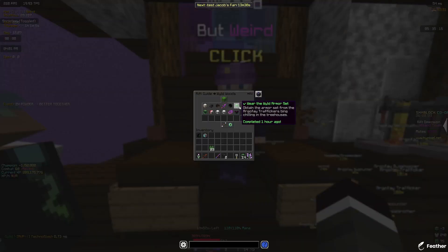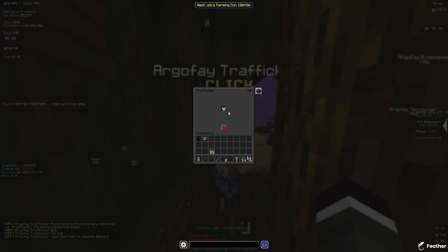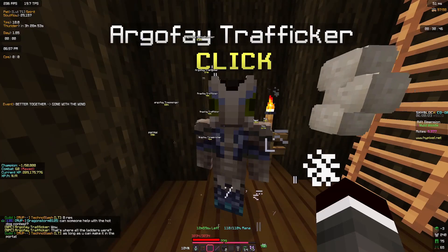Wear the wild armor set. To do this, you'll have to go and talk to all the traffickers, and they will each give you pieces of the set that you'll have to buy with moats.